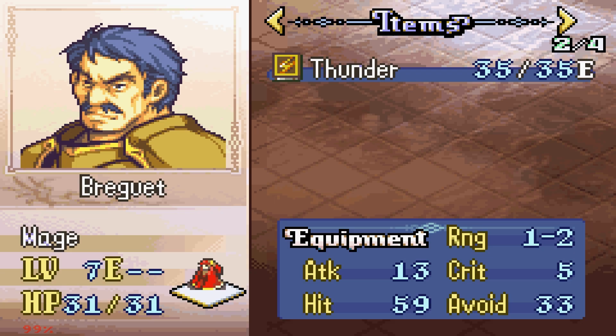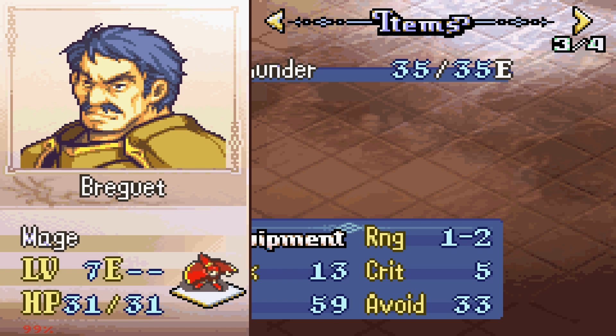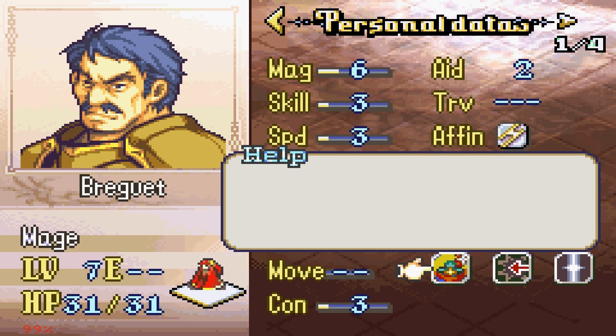We got Bregwood as a mage — that actually worries me a little bit. The Thunder tome has 4 crit on it. Bregwood has Spur Magic: adjacent ally steal plus 4 magical damage. Not a very good personal skill... oh, right, he also has Focus.